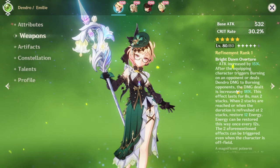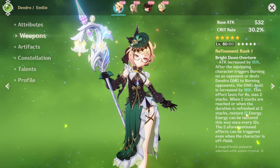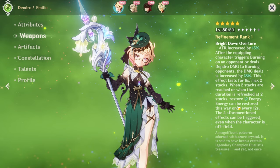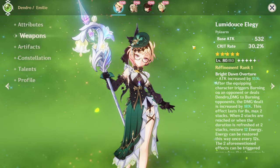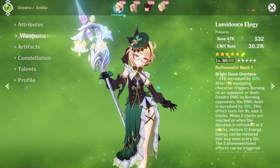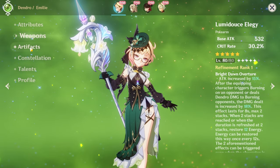It gives her 15% attack, and when she triggers burning, the damage is increased by 18%, with a max of two stacks, which is pretty nice. When the two stacks are reached or when the duration is refreshed, she gets 12 energy back, and she can trigger these off-field. So she basically increases damage and gets energy back as long as you get the two stacks — pretty good. You get a lot of damage in as well as energy back for her burst, and her burst is pretty good too.